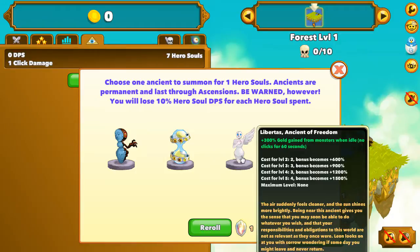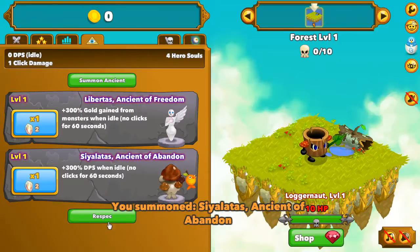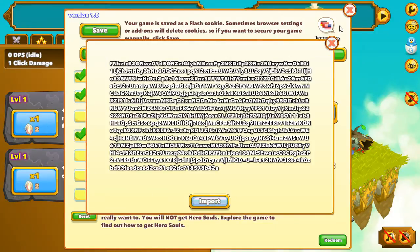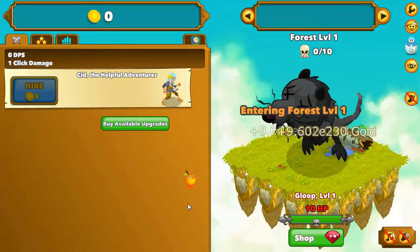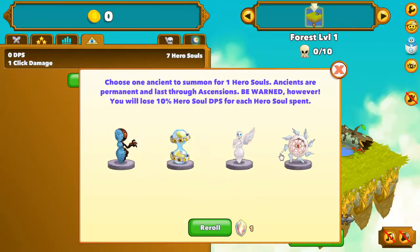You're looking for Ancient of Freedom or Ancient of Abandon. It's better to have both of them, but one is good too. For example, let's import my save file — let's say you didn't get them from the first transcendence. You pressed transcend by quick ascension and didn't get a single one of these ancients.